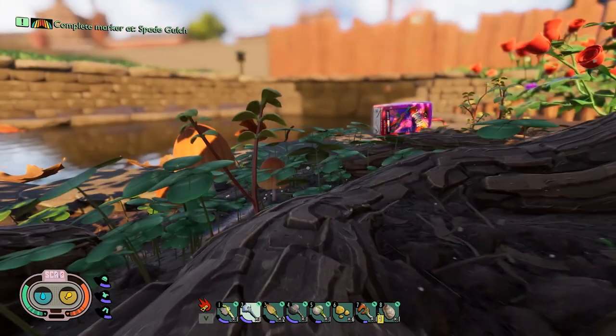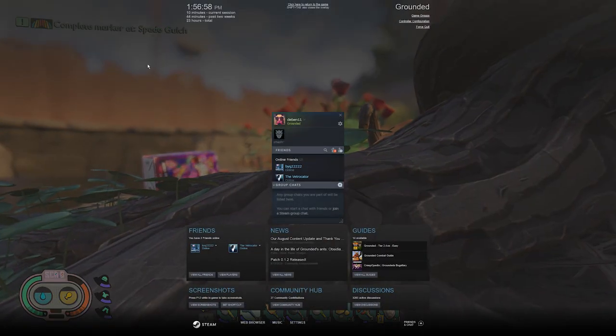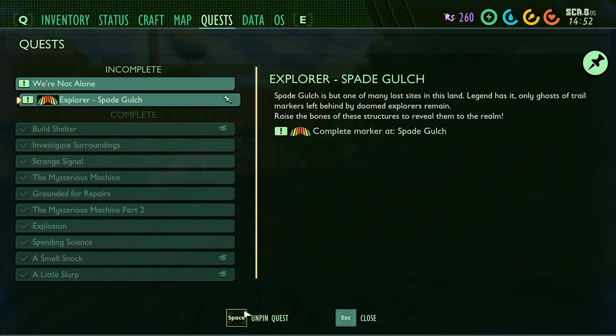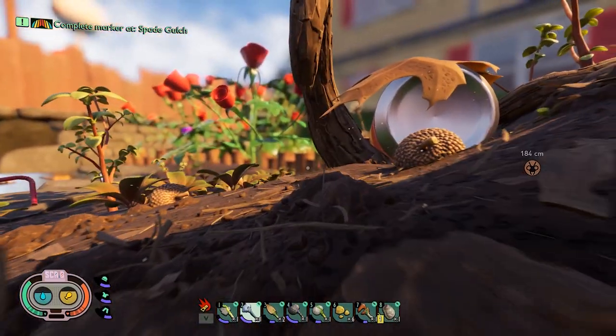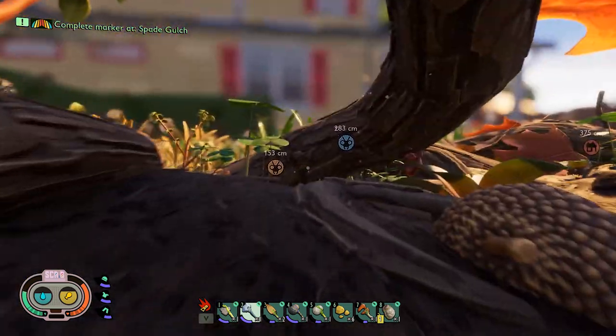With the update, it actually changed my map markers. Quest update: 'We're not alone' — it seems like Wendell had something watching him. We need to check other labs or evidence on the watcher. Spade Gulch is but one of many lost sites in this land — raise the bones of these structures to reveal them to the realm. I'm not a hundred percent sure where Spade Gulch is, so let's head towards the blueberry bushes and hedge bushes.